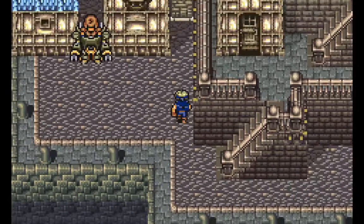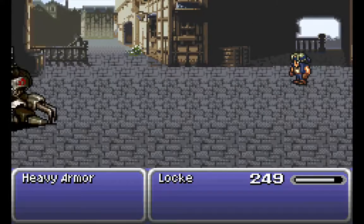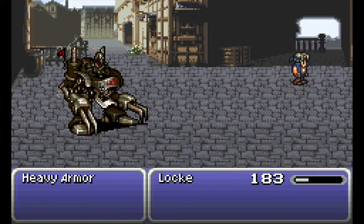Now let's go this way, and there's another Imperial Trooper. Let's talk to him. Nothing? Looks like we have to go up against a heavy armor. Fair enough. I forgot to do a block. But anyway, you can't really win this battle, so just run away.